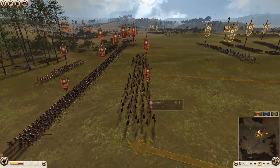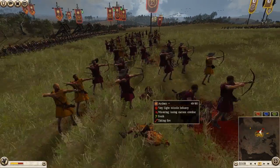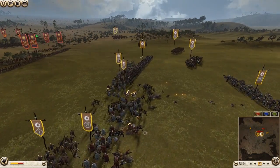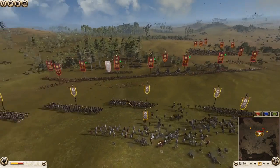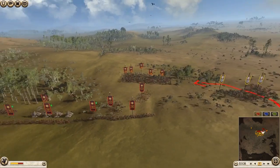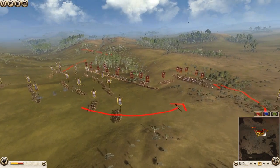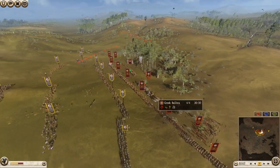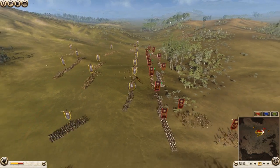His archers just plain suck. He should not have brought so many. He gets a few good shots at me with his ballista, but it's just not gonna be enough, because I'm already starting to put pressure on his cavalry and his flanks. I am really close now — I'm out of range. His ballista can't even hit most of my units anymore.